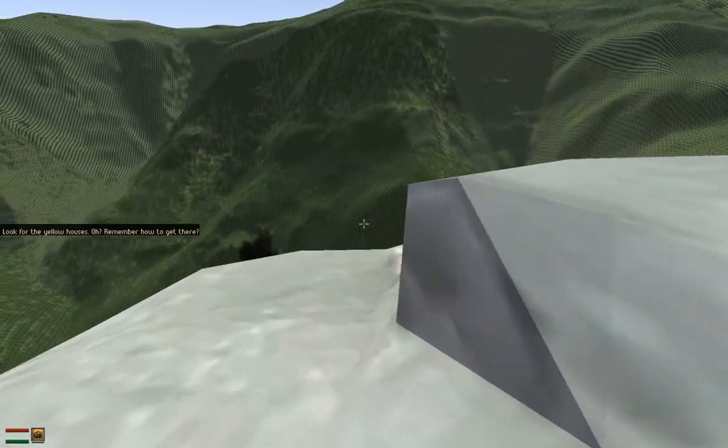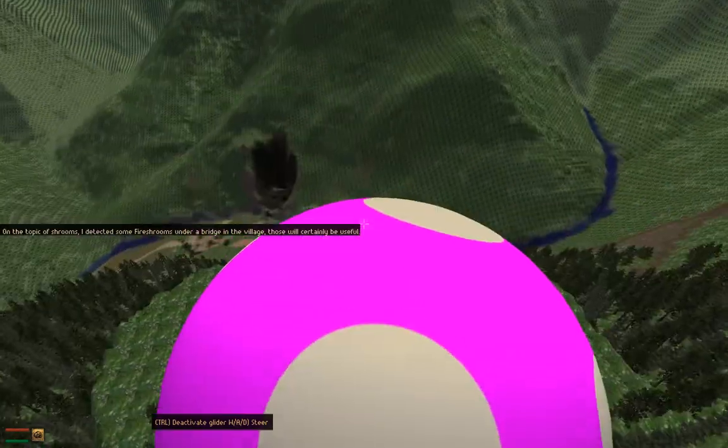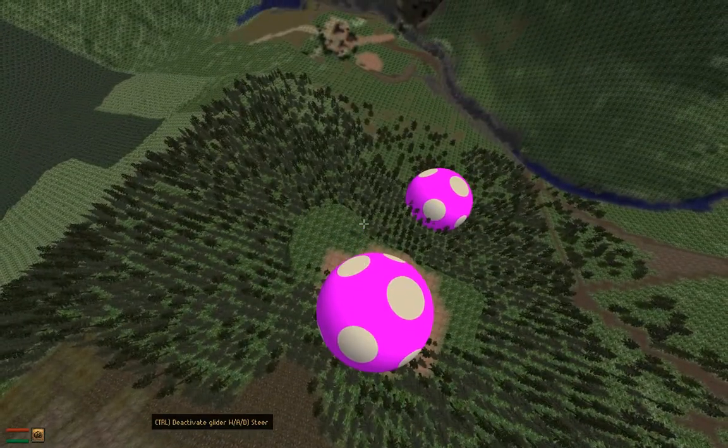I'm going to go ahead to the village and show another system. I have a working glider system in-game — you can see the umbrella up there. The landscape also has these giant mushrooms which, if I land on, send me up into the air, so I can use these to travel around the world.